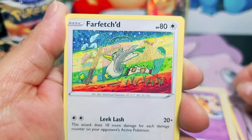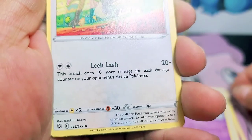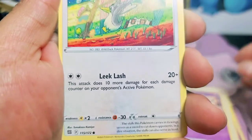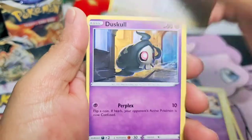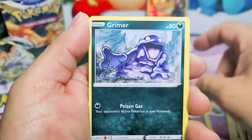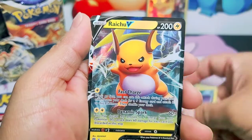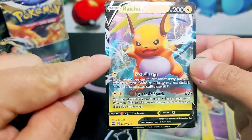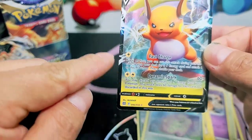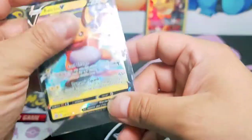Farfait - just like the Magmar artwork, is it the same artist? No, it's not. Tomokosu. Grimer. Shinx. Spirit Bomb. And a Raichu. Wow, look at this Raichu - it's nice. I like how the thunder just goes out of the card. That's beautiful. Love that.